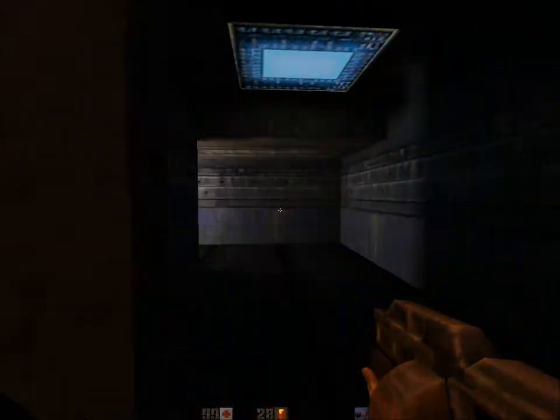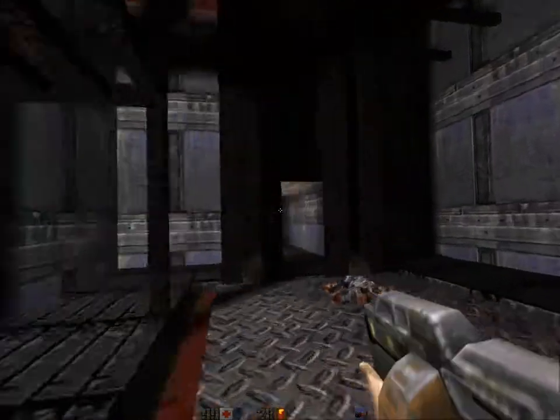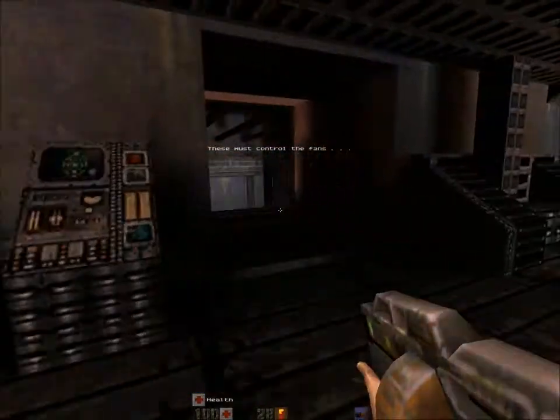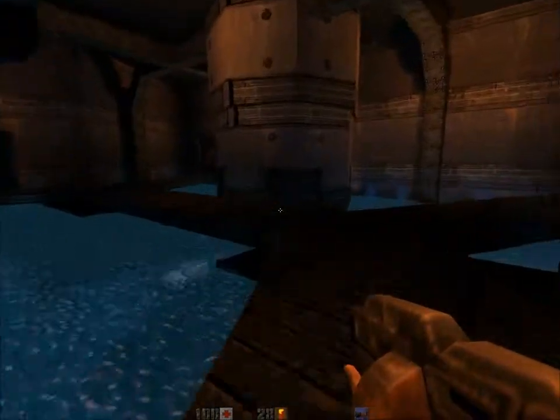There's something going on around here and I don't know what. We're back in this room again. Oh hang on, this is different. So we needed the... I forgot. We need to get into the water. So confusing. And use the power cube.